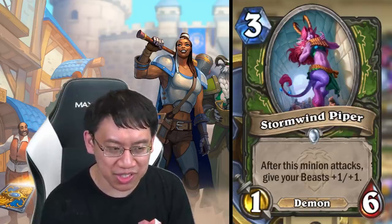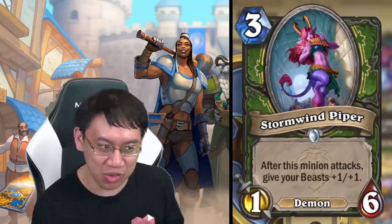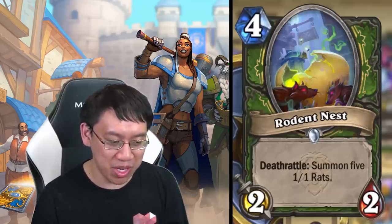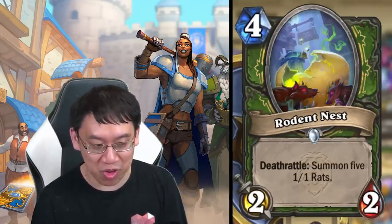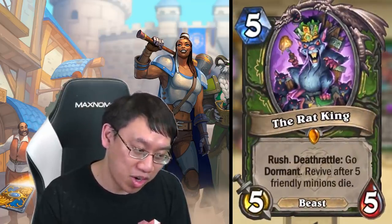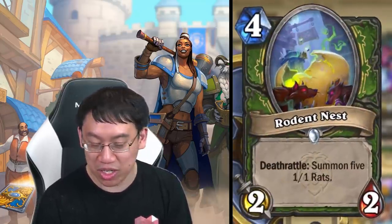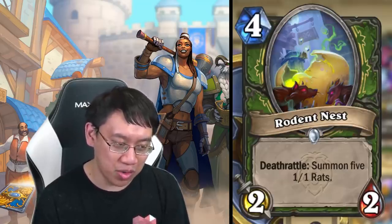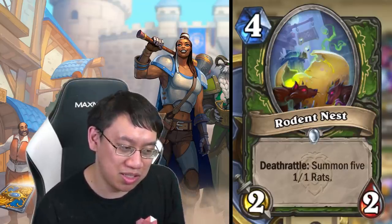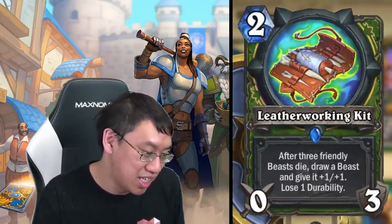Stormwind Piper is hard to imagine seeing play even in rat decks because it relies on staying on the board while you also have rats. Rodent Nest: four mana, gives you a two-two with deathrattle summon five one-one rats. Good time to remind everyone that Rat King is the payoff for rats — it revives after five friendly minions die. This card when dying gives you five one-one rats — four mana for seven-seven worth of stats, though distributed badly as they die to one-damage AoE.